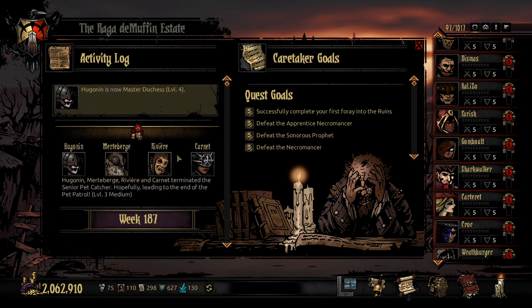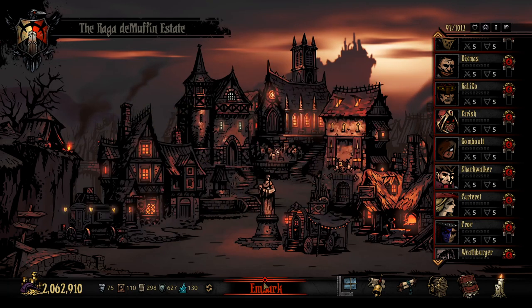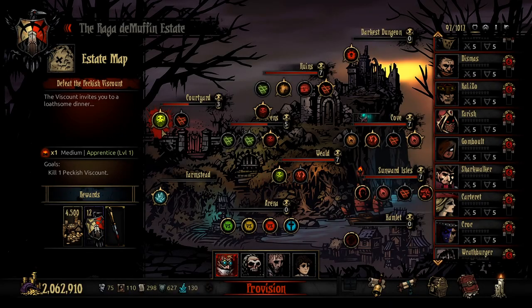Last time, my character Riviera Incarnate took out the senior pet catcher, hopefully leading to the end of the pet patrol — though that ain't it yet. We also got a little town event for the Sunward Isles, but we're not going there today. No, we're going to take on the Pettish Viscount.